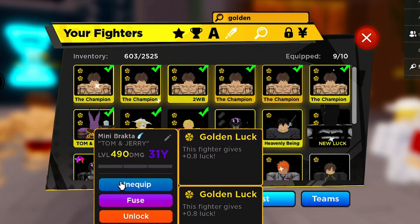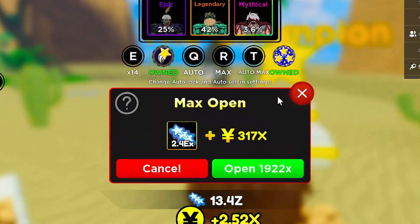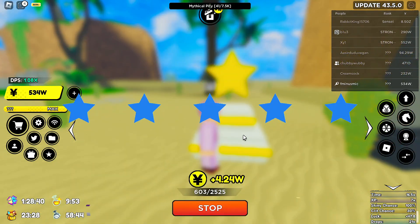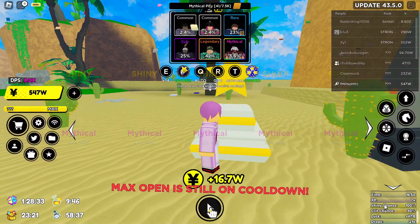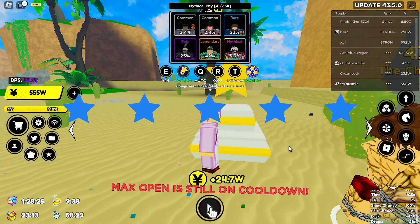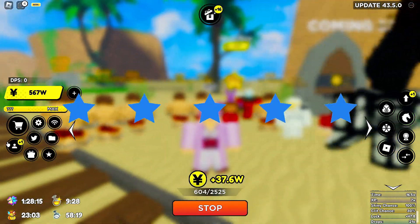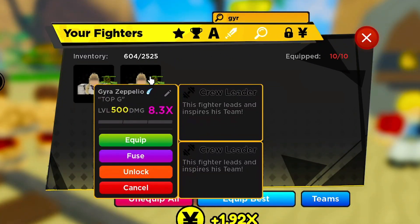We're in Steel Ball Run island. Let's start auto max opening. I'll use a shiny boost potion. First max open gets a bunch of mythicals. There's only a two-second cooldown — oh my gosh. With the mini update buff, you can get better luck and time multipliers to pull secret units. We just pulled the secret unit on the right side — I think we now have two Gyros in our inventory.